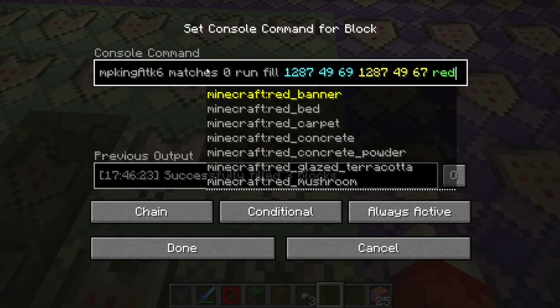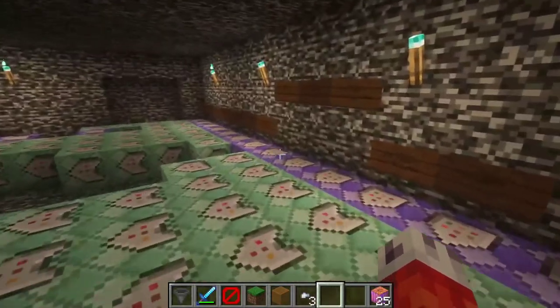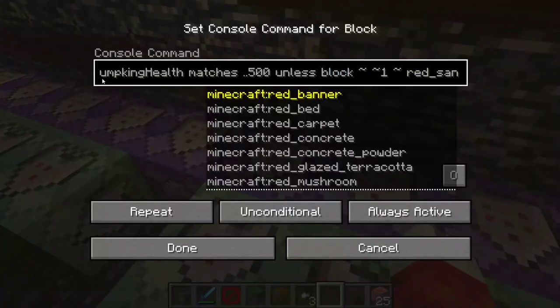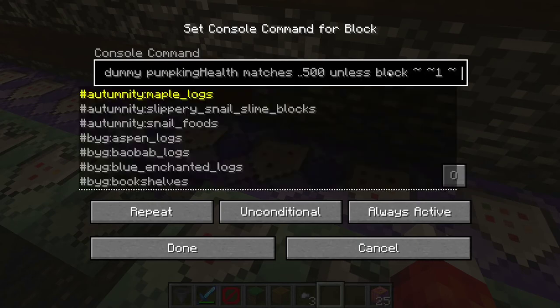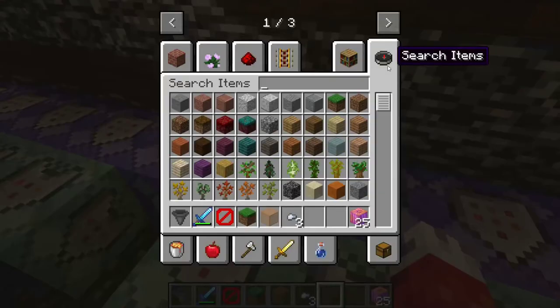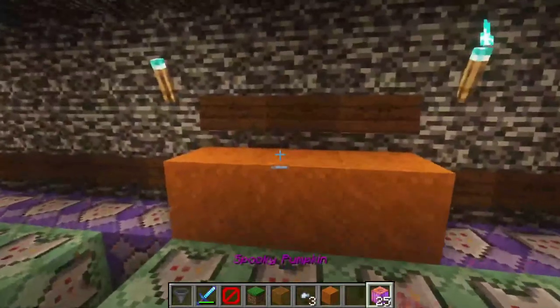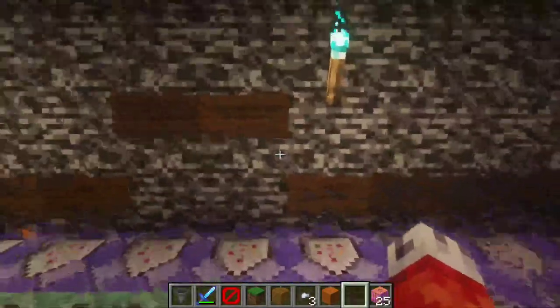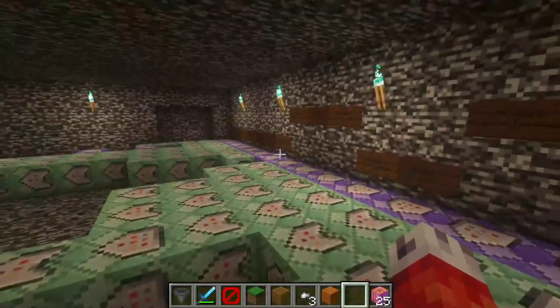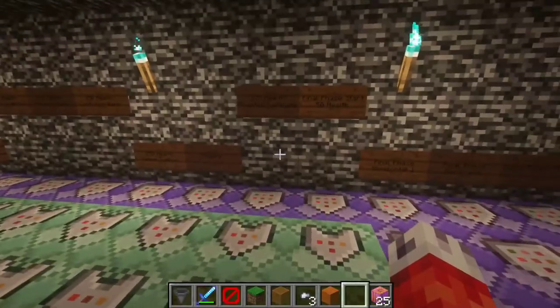We execute at the pumpkin - if the timer matches 0, we fill those three blocks with red sand. Those other command blocks only run unless the block right above them equals red sand, so this is just a stopping tactic. I used red sand because it stands out nicely, but you can use any block. So as long as there is red sand above them, none of those chains will function - including the phantom attack.